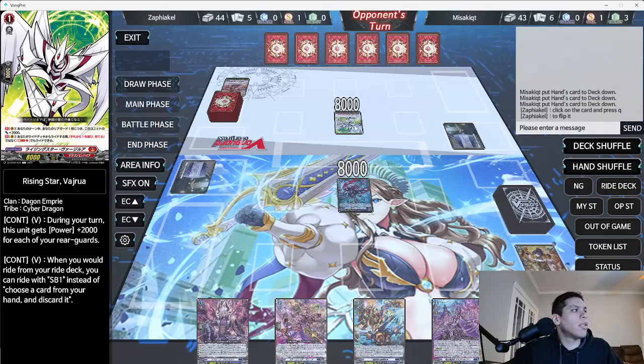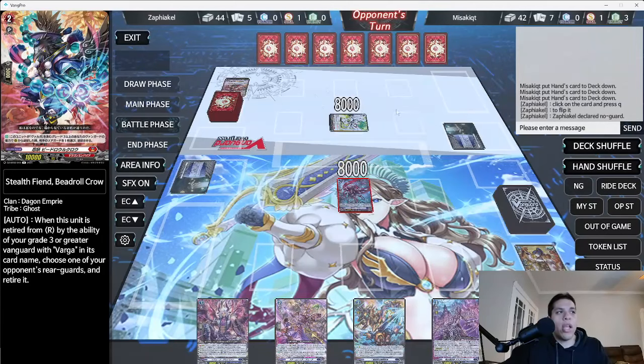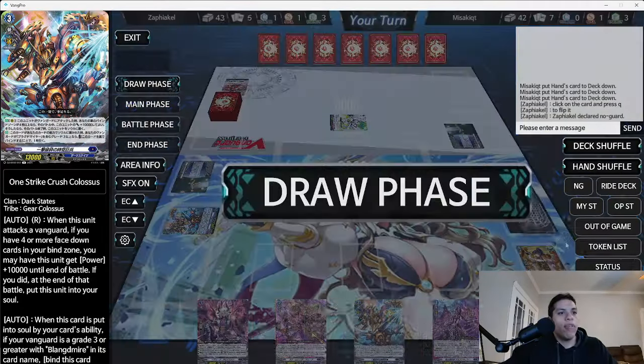We're playing against Bajura — the new anime style deck. He just rode, energy charged three, and swung straight at us. Over here we have a no guard button. If you right click, just like in Card Fight Area, it does your drive check. It also does the same for damage checks, and when he goes to end phase it goes straight into my draw phase with an auto draw.